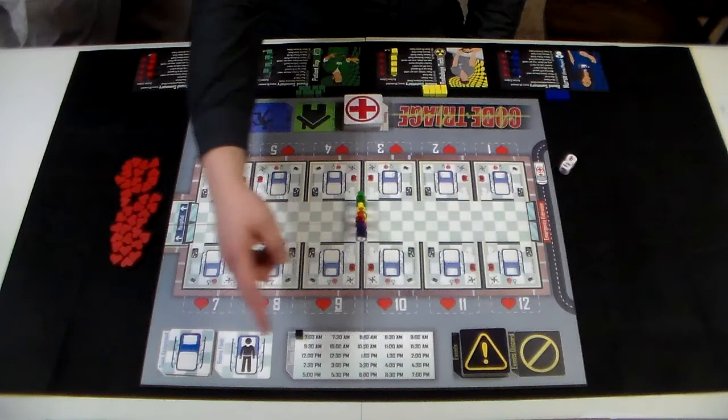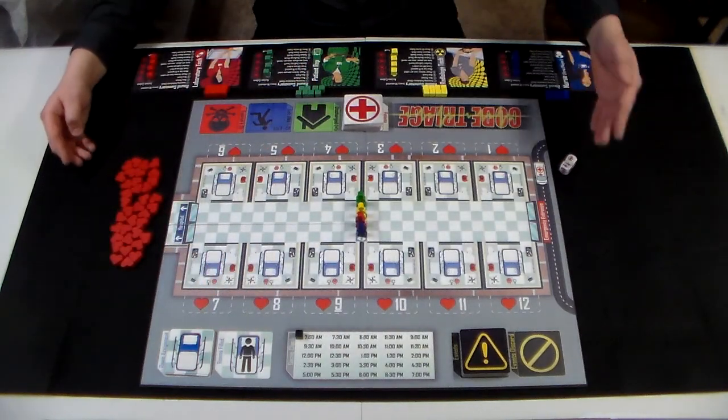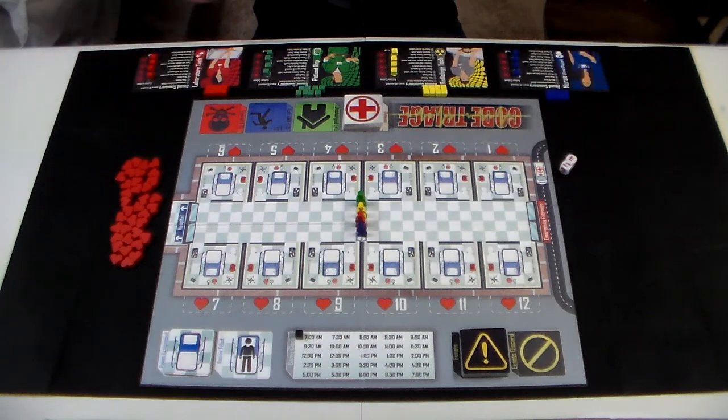After you have placed all 3 decks on the game board, place the heart tokens and ambulance dice off to the side of the board within easy reach of all players. You are nearly ready to begin the game, but first we need to select the difficulty and desired length of game we want to play.